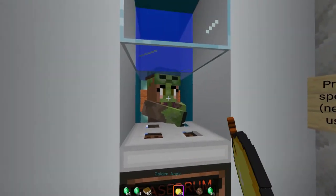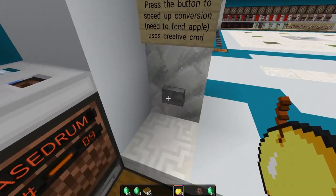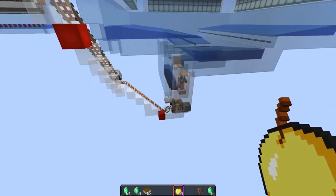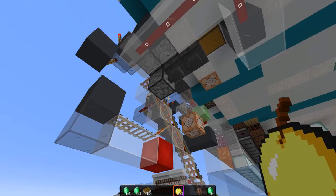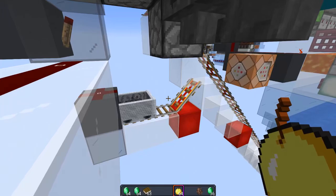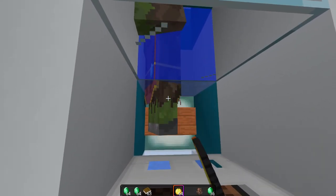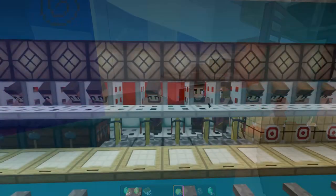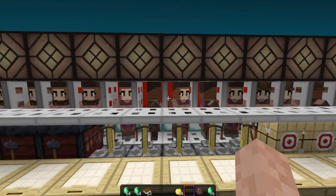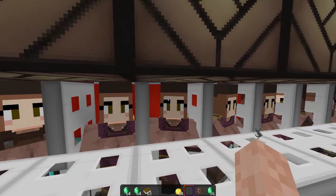Let's do this for all five villagers: arrow of weakness — by the way, the dispenser is full of arrows — then golden apple, fast conversion. The minecart goes all the way back, picks up a new guy, drops him off in the chamber, and then once again: arrow, apple, fast conversion. After repeating this process for all five, we now have all our villagers converted.